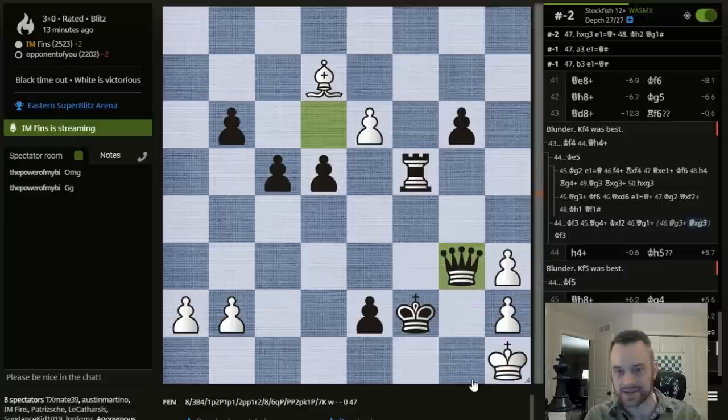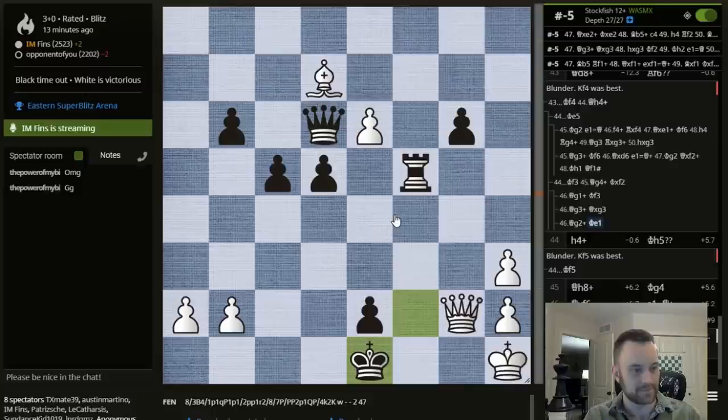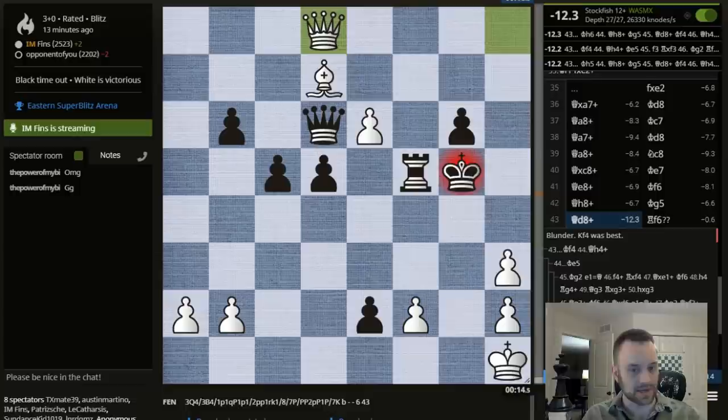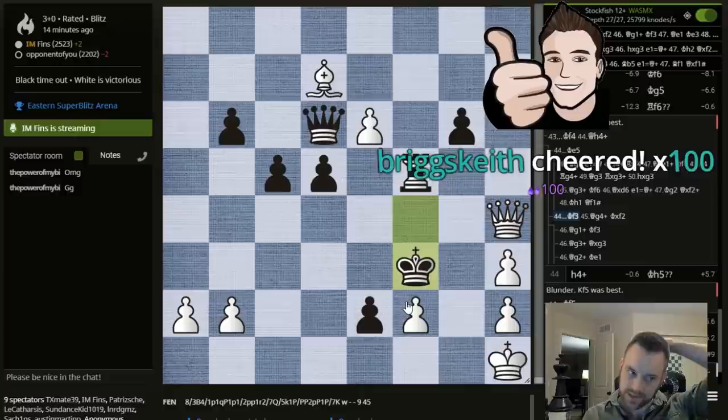I can check anywhere here — Queen G3, he takes, I guess. Queen check, goes King E1, and this is mate in 6 already, the computer's calling it. My useless bishop here, useless pawn. Crazy line. Agreed. Thank you, Parm, for the 16 months. The immortal king walk in blitz — that's what it would have been. But he blocked with his rook. Check — King E5 is also winning, but King F3 is exquisite. I run out of ammunition. That pawn is going to be too strong, and his king survives.